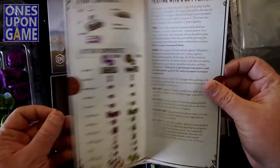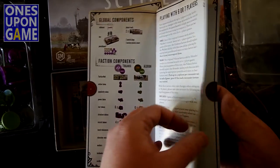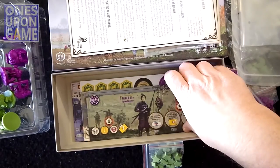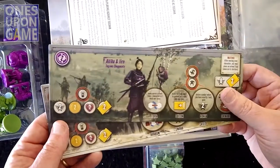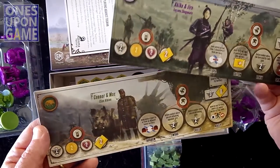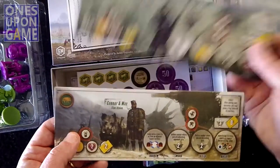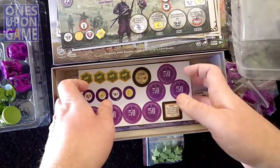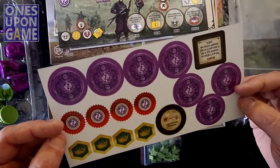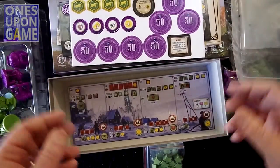Back story on the Togawa and the Albion — Togawa is purple, Albion is green. How to play with six or seven players — maybe you've got a whole weekend, because I understand it's pretty long. We've got our player boards, faction boards — Connor and Max and Akiko and Jiro are your two characters. Extra tokens — ooh, 50 points! Awesome. Don't know what these are all going to add, but we'll see.